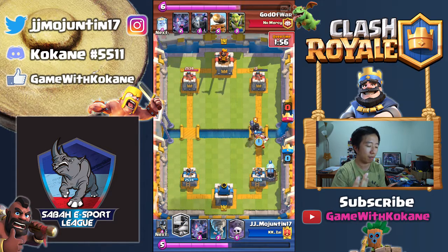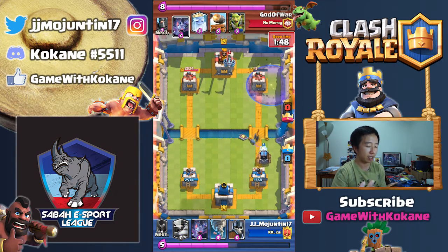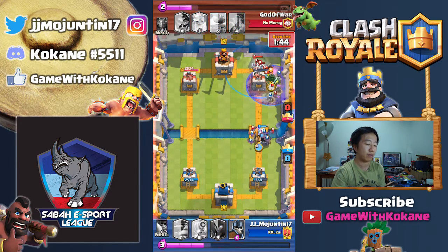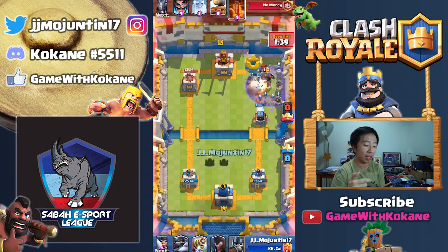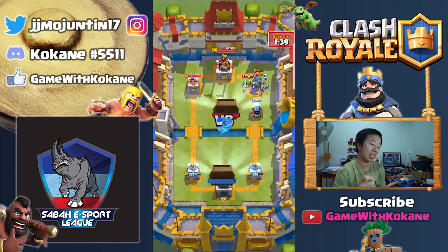I put down the Mega Knight — wait, I didn't put down the Mega Knight. Then put down the Executioner. Kill that. Graveyard, and I just waited for my Tornado to give me value. Sparky was never going to go at it, but then one Skeleton — one Little Larry — just gave that last touch.